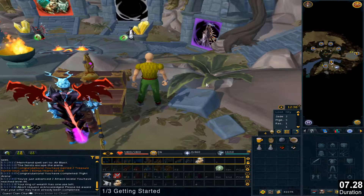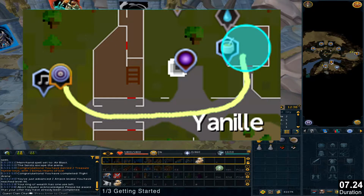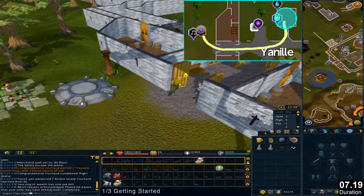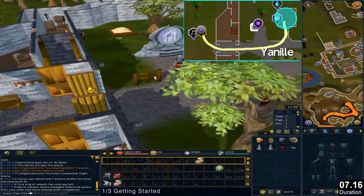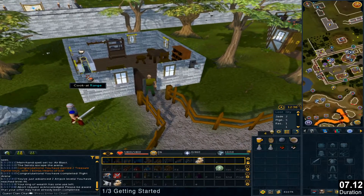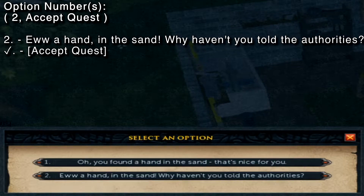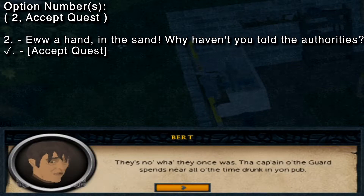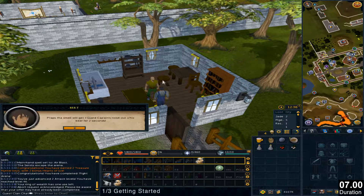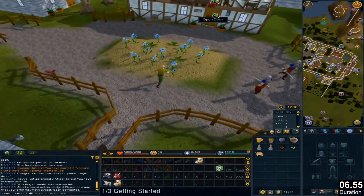To start the quest, use the lodestone to Yanille. Go east and it is the first building. Talk to Bert and select these chat options. Accept the quest. Go south into the bar and talk to the Guard Captain.